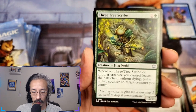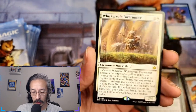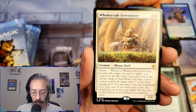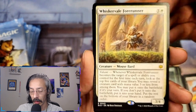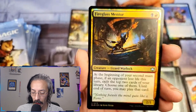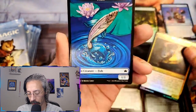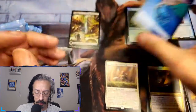Tree scribe — leaves the battlefield without dying, interesting. Whisker veil runner, a three-four with valiant. A mouse bard — either get something on the field if it's your turn or put it in your hand, that's kind of nifty. Another swamp. Your glass mentor — beginning of your second main phase, if an opponent lost life this turn, exile top two cards of your library and choose one to play until end of turn. Got a fish token.